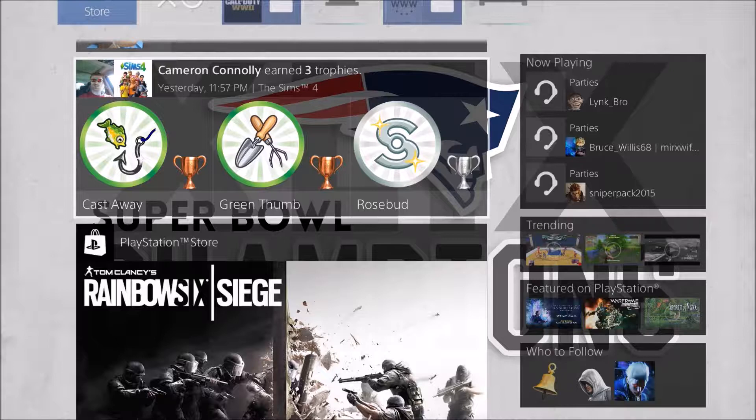Today we're going to be talking about these three trophies right here on my screen: The Castaway, Green Thumb, and Rosebud. Rosebud requires you to have 1 million simoleons in the game. Green Thumb is Mastery of Gardening. Castaway is Mastery of Fishing. All three of these trophies will combine into one, so you don't really need to do anything but follow the video. Roll that intro.